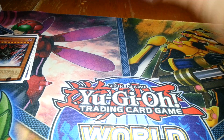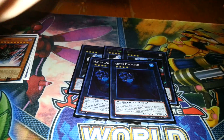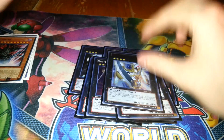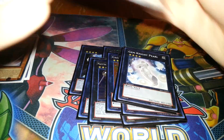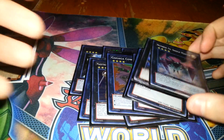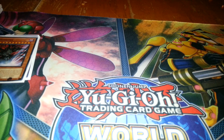Onto the Extra Deck: Triple Gear Gigant X — I feel like it's necessary. Double Dweller, necessary. Double Maestroke, very necessary. Utopia, Ray, Cowboy, Diamond Dire Wolf, Roach, Gemknight Pearl, Photon Papilloperative, and Shock Master. This one will probably come out for a Black Ship. Guys, I hope you all enjoyed my video — please like it as I said at the beginning. Comment down below what you think I should play. I hope you guys all enjoyed my profile. DarkWorldMofo out. Peace, guys.